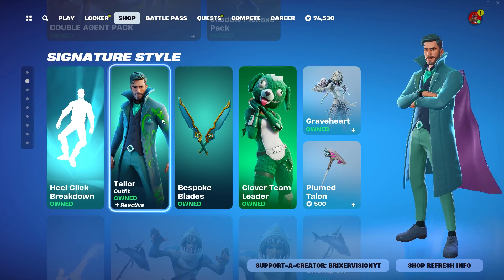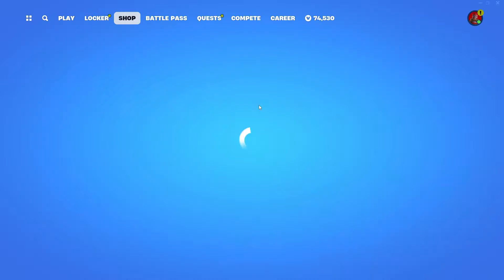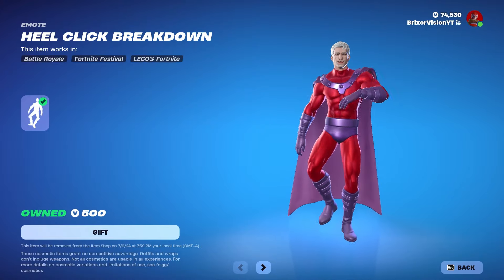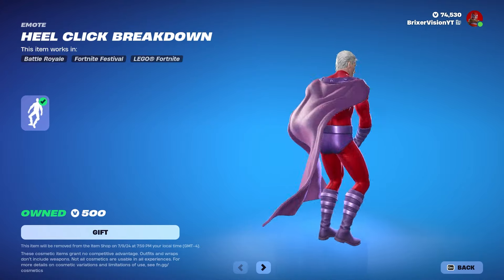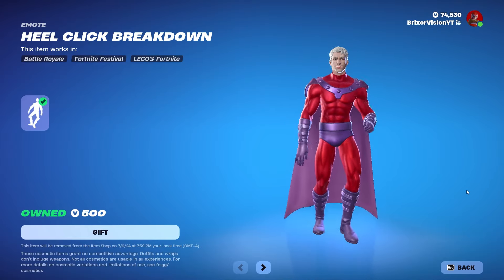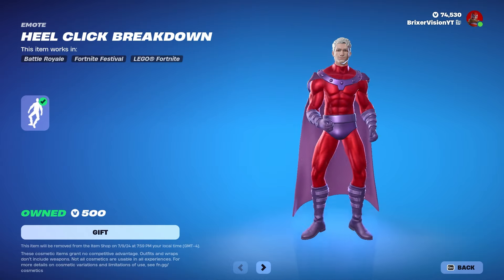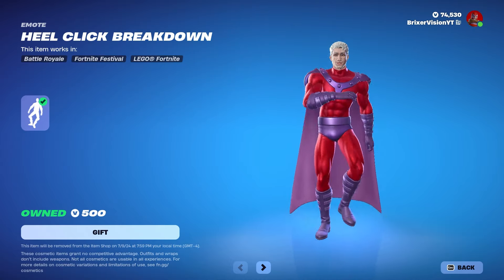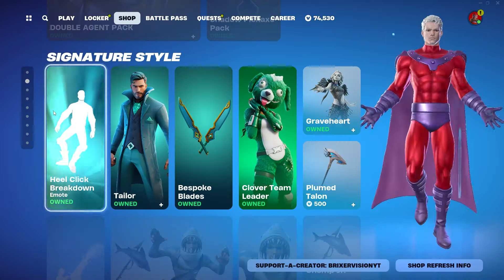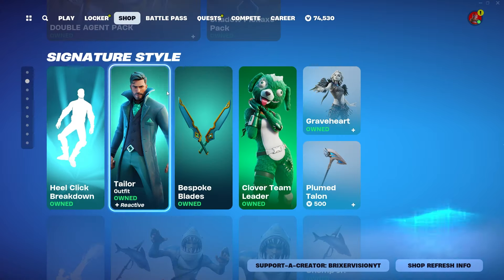The first new item we got was called Heel Click Breakdown. I'll raise the volume so you guys can hear it — it actually sounds really good. That one is 500 V-bucks and it is Icon Series. I said in my earlier video it wasn't Icon Series, but it is.